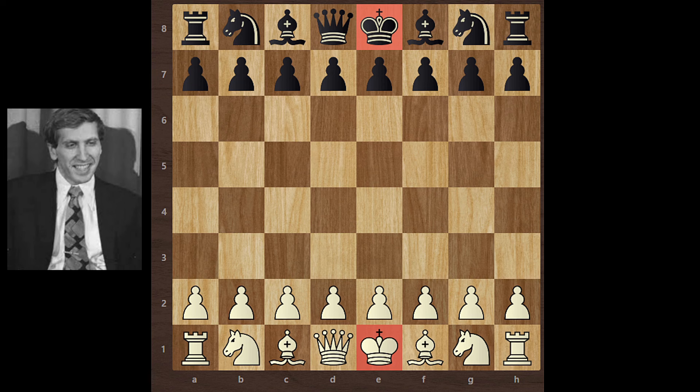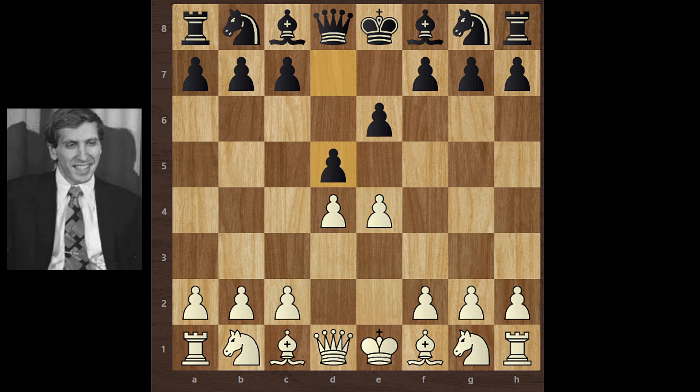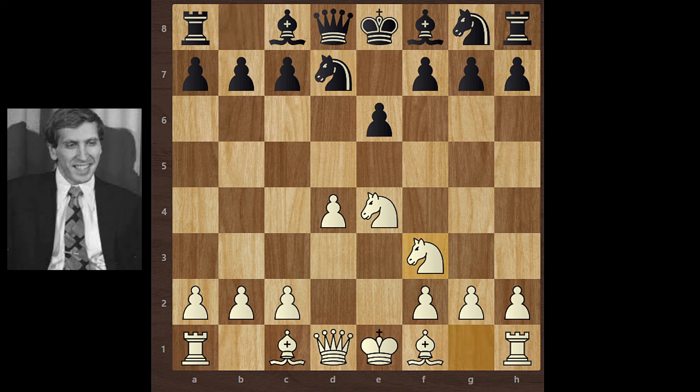Bobby Fischer starts with e4. e6 — French Defense. d4, d5, French Defense normal variation. Knight c3 to create support on e4. d takes e4, knight takes e4, knight d7, knight f3, knight f6, bishop g5 — pinning this knight.